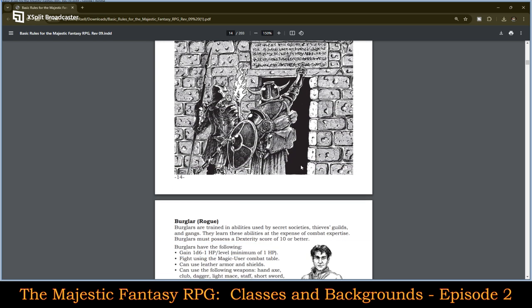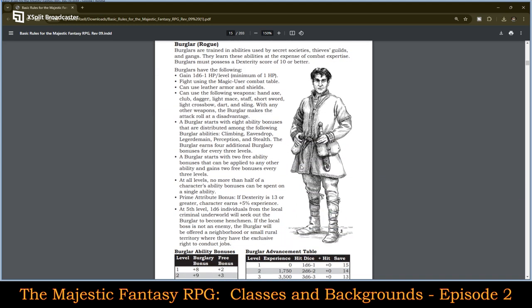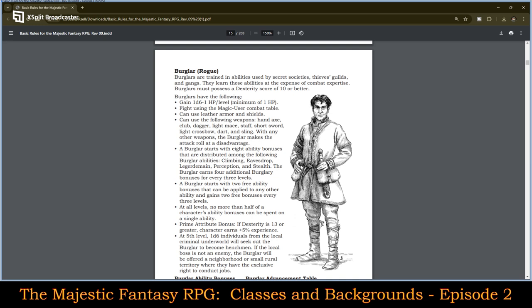Love the artwork, by the way. The Burglar — let's take a look. Burglars are trained in the abilities used by secret societies, thieves guilds, and gangs. They learn these abilities at the expense of combat expertise. Burglars must possess a dexterity score of 10 or better. They gain one d6 minus one hit point per level, minimum of one hit point. They fight using the magic user's combat table. Can use leather armor and shields, and can use the following weapons: hand axe, club, dagger, light mace, light staff, and short sword.